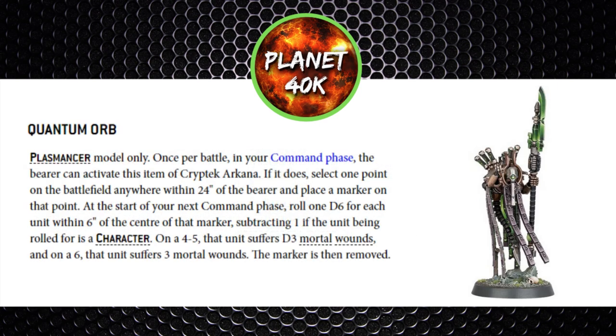His unique arcana is the Quantum Orb for 20 points — a once-per-battle item done in the command phase. It's effectively a bomb you place within 24 inches, and on your next command phase any units within six inches roll a dice: on a four or five they suffer D3 mortal wounds and on a six it's a flat three mortal wounds; character units get a minus one to that roll. Realistically, no one's going to take damage from this — they'll simply move away. It's more of a tactical weapon to force your opponent to use movement they don't want to, perhaps because they have heavy weapons or are holding an objective. As a one-use item, I wouldn't take it unless playing a fun narrative style game.